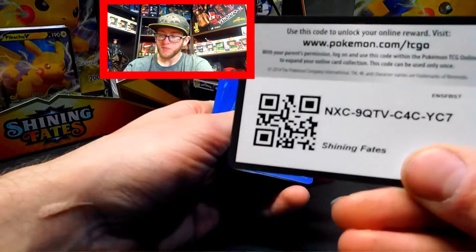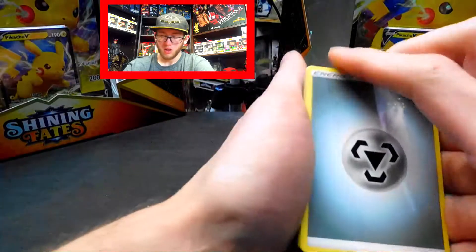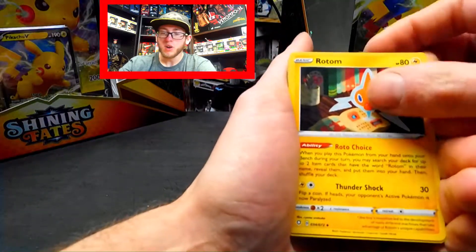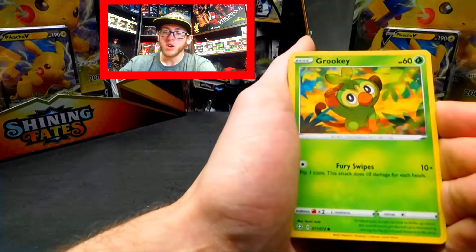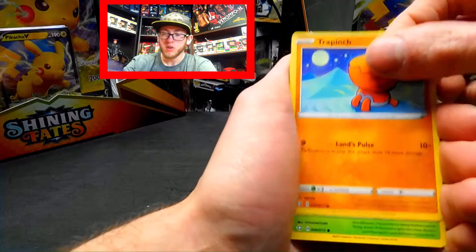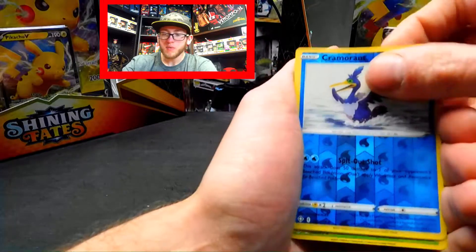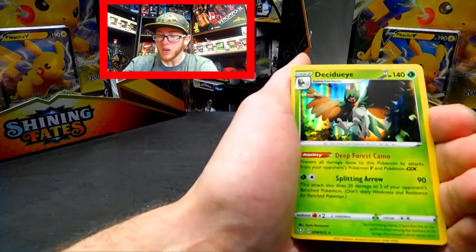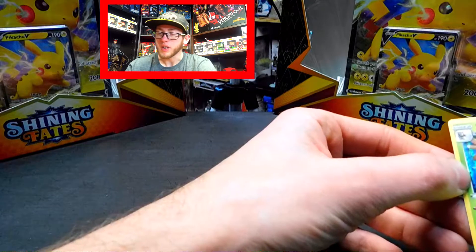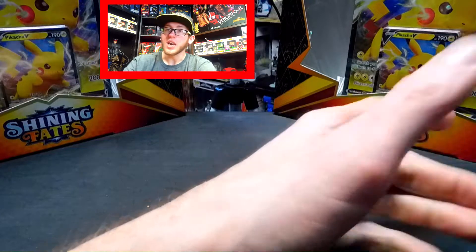Code card — one, two, three, four. We've got Energy, Cramorant, Rotom, Tropius, Grookey, Snome, Trapinch, Rowlet, Buzel, Cramorant, and a Ducidai. That's not bad — I think I might actually need this one for the set.